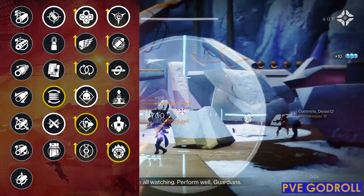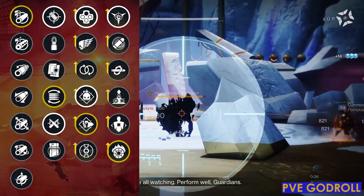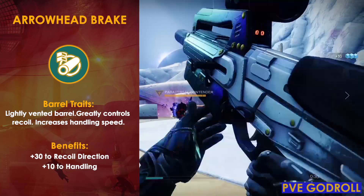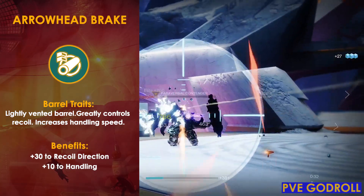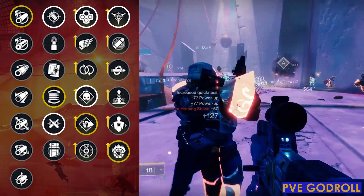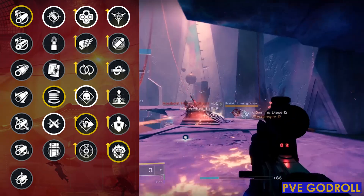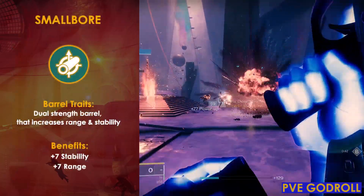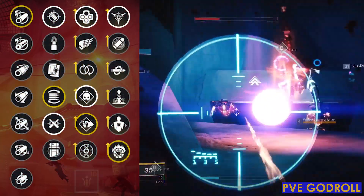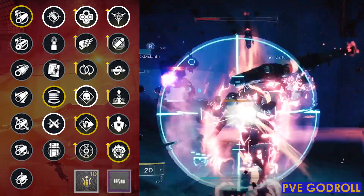For Column 1, I would go with Arrowhead Break, which brings our recoil from 70 to 100, making it completely vertical and giving us a plus 9 to handling. If you're on mouse and keyboard and don't care about recoil direction, Smallbore gives a plus 7 to stability and plus 7 to range. For the masterwork I would go with Range, and for the mod I would go with Minor Spec.